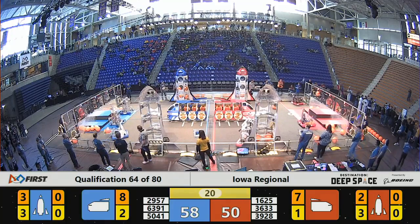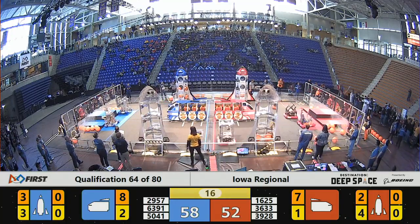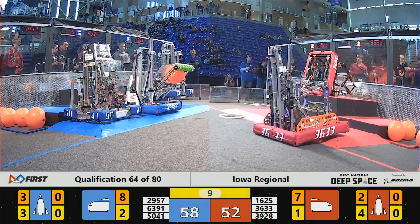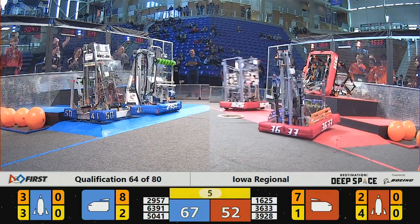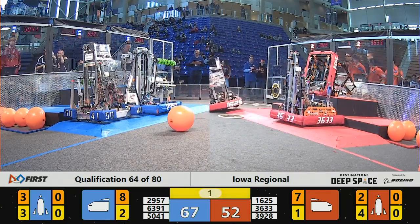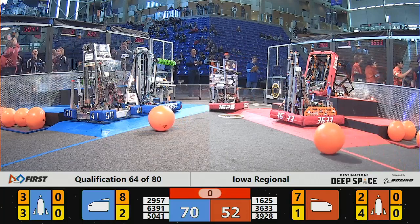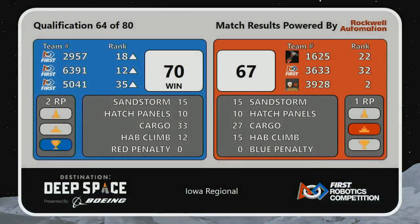20 seconds to go in the match. It's down to a single-digit lead for the Blue Alliance. Another hatch panel has gone up on the Red Rocket. Not a lot of time left for scoring, but 3928 boosts themselves up to the top level for the Red Alliance — that's Team Neutrino. Blue Alliance have a robot in the second level — 6391 getting that done before time runs out.